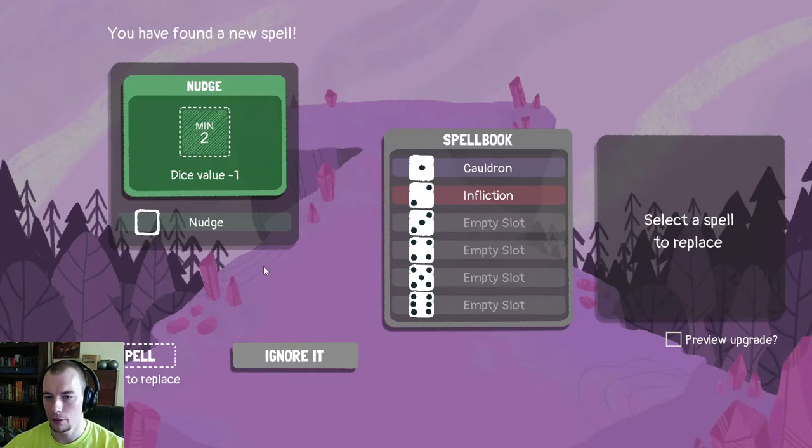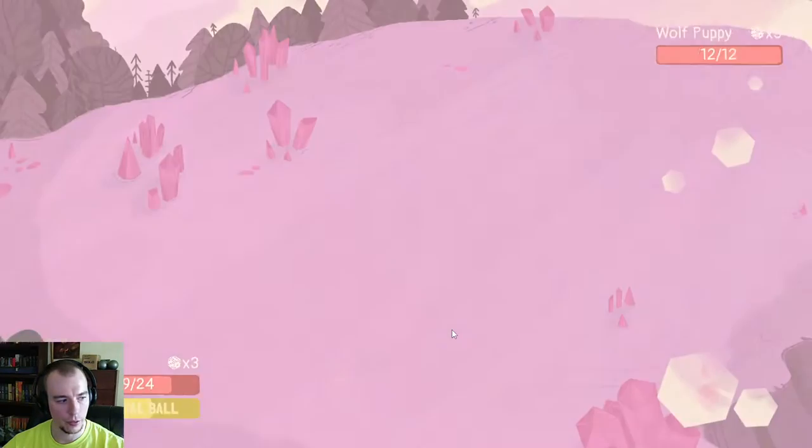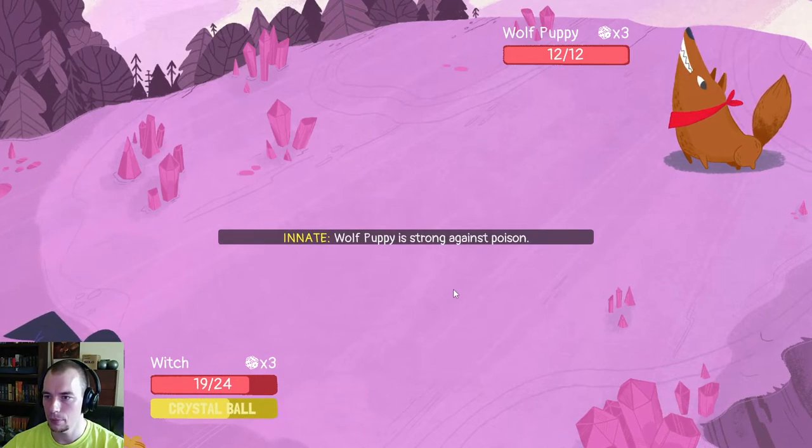Found a new spell: Nudge. Learn it or ignore it? It's a minimum of two and it gives us dice value minus one, so I want to use it with threes or fours currently. I'll slot it in at five — I can always overwrite it later. Not like the best spell to start things off here, but it could be okay.